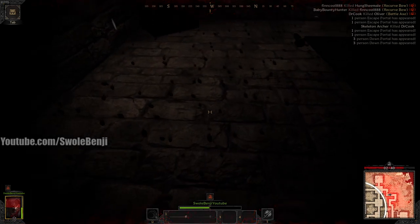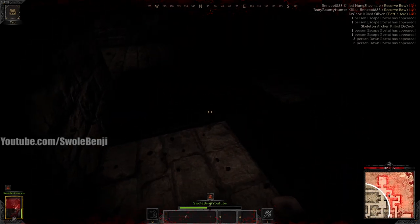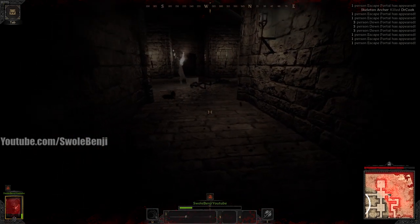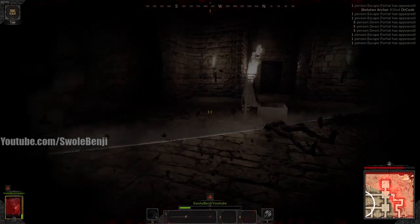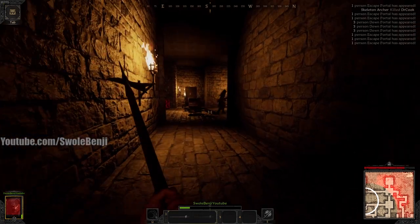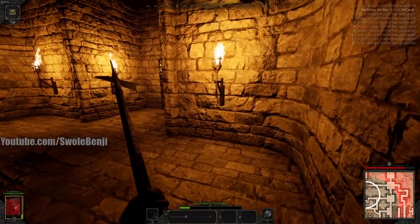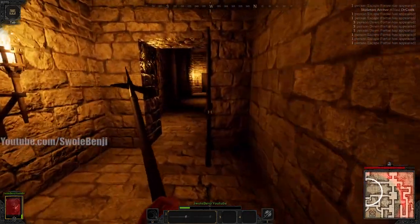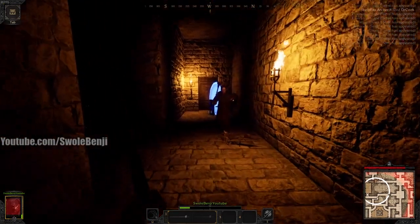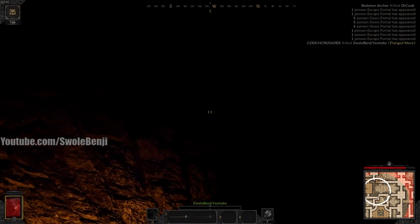You have to duck under wall spike traps and stay in the middle of the room to not get hit by them. I'm ducking and looking down, trying to jump between the two traps but I'm being blocked by the torch. I stepped in the floor trap too, so I'm taking a lot of damage that I shouldn't be. Sometimes you won't die to players - there's a player! I've got the jump on him. He doesn't know I'm here. The red portals make you go down to the next level.